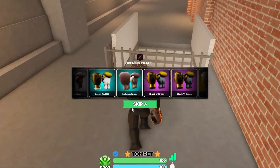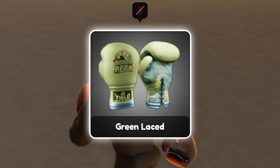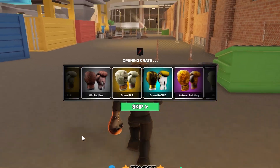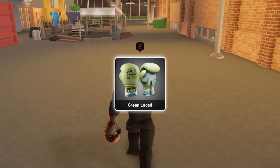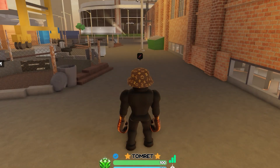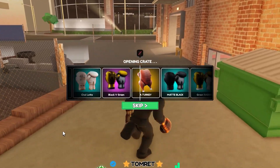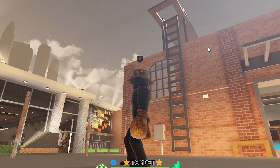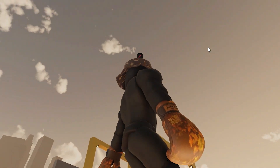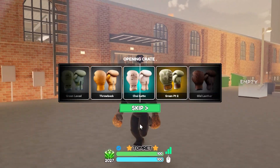Green Laced again. We're almost below a thousand gems and we still haven't pulled anything legendary. To be fair, we did pull three purples. Now we're below a thousand gems and we pull another purple — I don't think I had this one. I like this one better than the other to be honest, it's pretty fire. But no legendary yet.